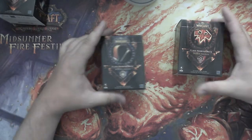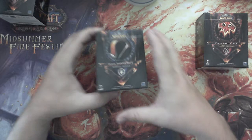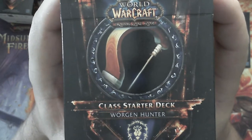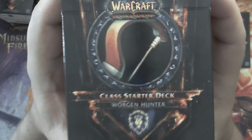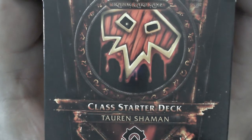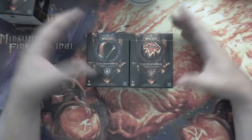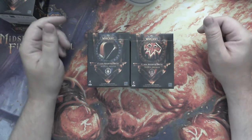Now we're going to show you what's in these. I've got the Alliance deck — it's a class deck, the Worgen Hunter. Be aware that there are decks previous to this year; this is the 2011 starter deck. And this is the Horde starter deck. There are ten starter decks total — five Horde, five Alliance — each with a different hero. The heroes in these starter decks are specific to the starter decks; you cannot get them in the booster packs, so keep that in mind.